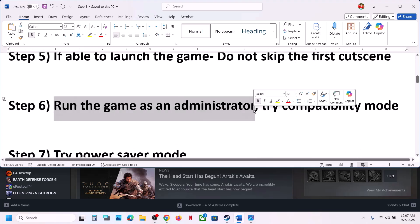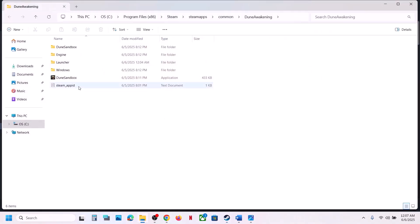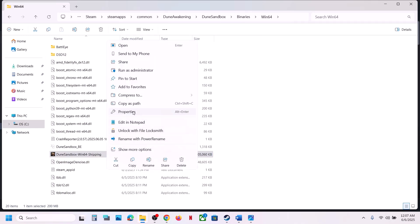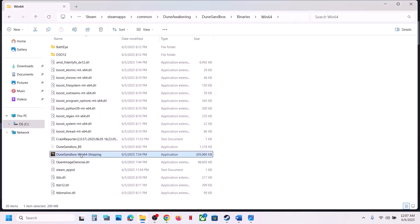The next step is to run the game as an administrator from the game installation folder. In Steam, select Manage > Browse Local Files, open Dune Sandbox > Binaries > Win64, and double-click the exe file. If that doesn't work, go to Properties, go to the Compatibility tab, check 'Run this program as an administrator', hit Apply, click OK, and launch the game.